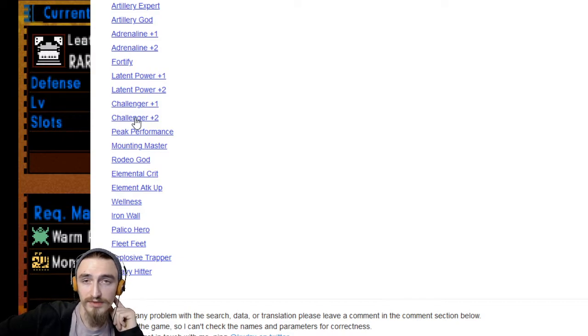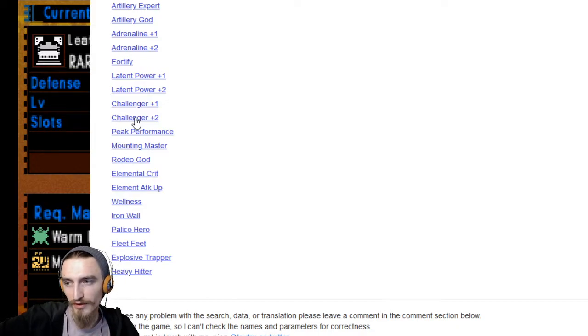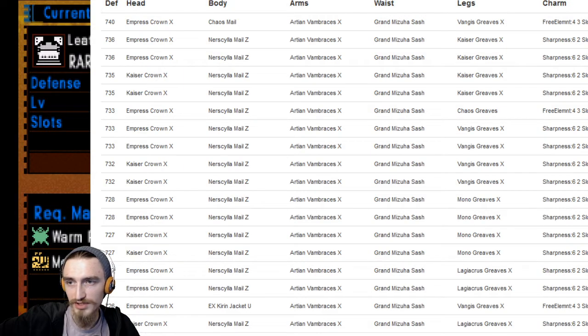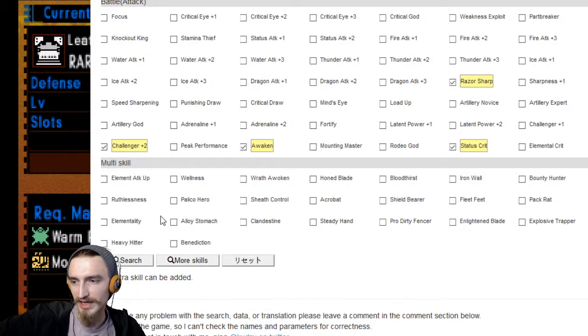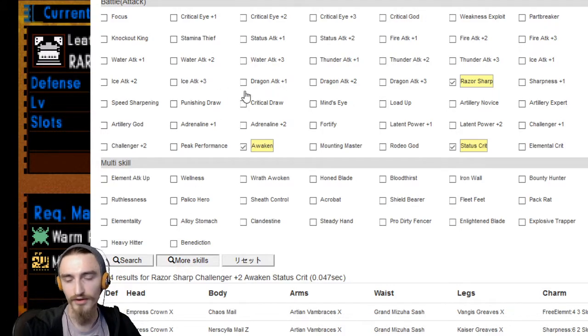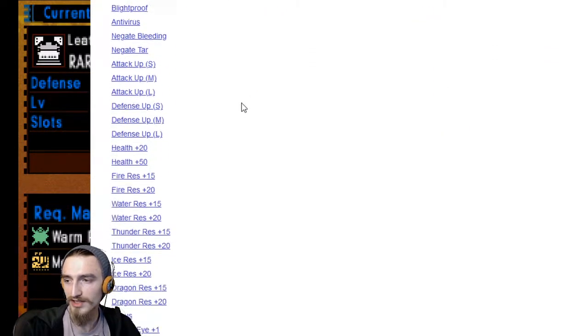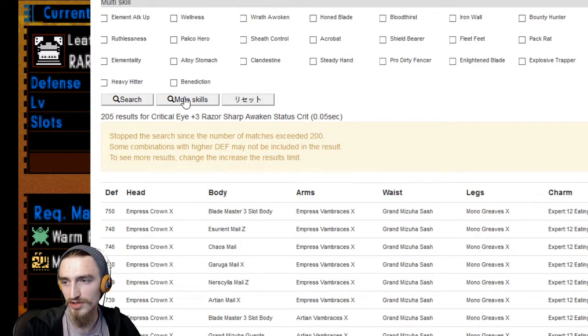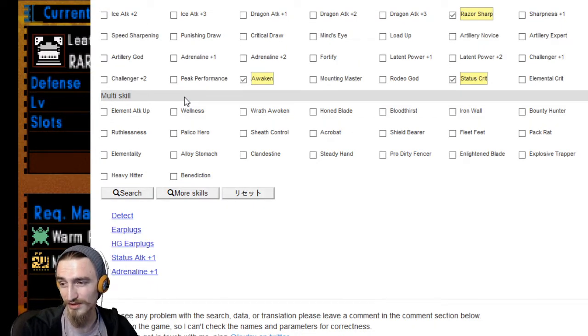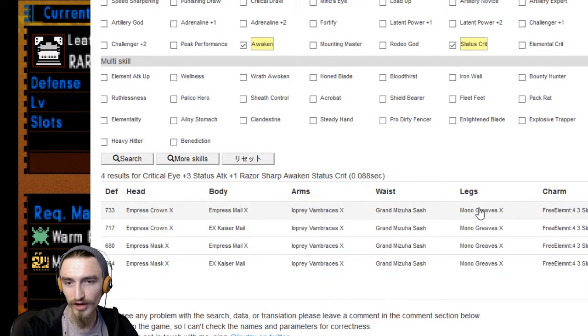Challenger 2 would be a nice all-rounder skill because when it's active you'd have boosted raw and boosted affinity. Let's see which is more efficient. With challenger 2 and the search, no other skills can be added. For the sake of experimentation, let me take off challenger and see what happens if we get crit eye 3 - I think that would be 55% affinity all the time. On top of crit eye 3, we could get status attack 1. That sounds pretty nice. So a combined status crit plus status attack 1 with crit eye sounds pretty okay to me.